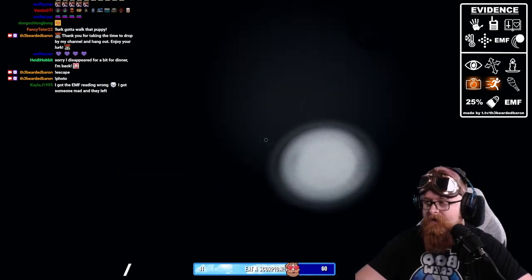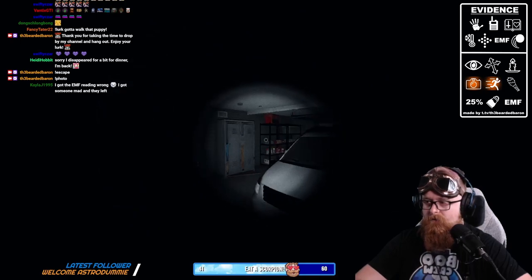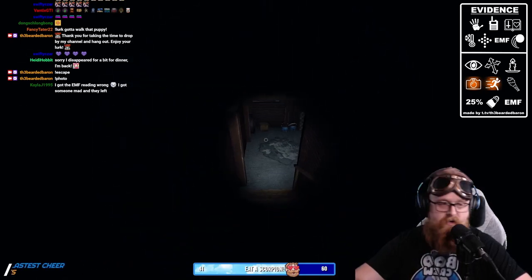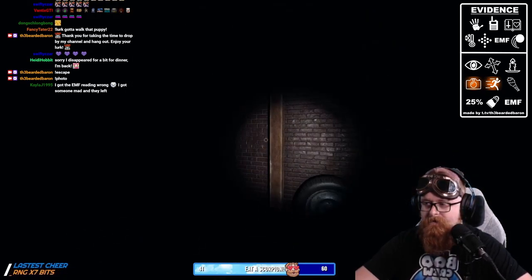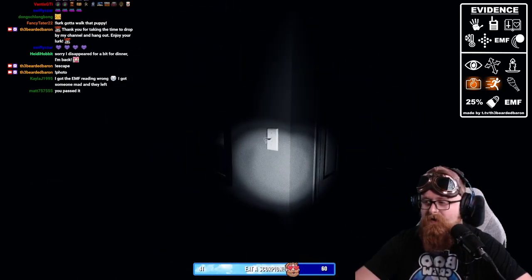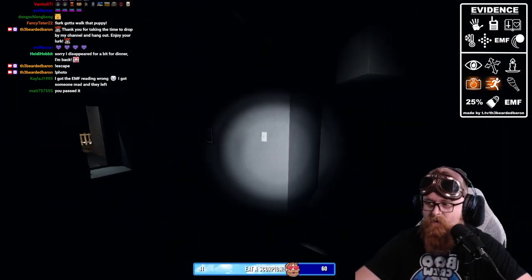Just like that we already got three photos and found the ghost room in about a minute. Now we're also going to turn on the power — I looked at it wrong because I'm still used to the old red breakers, not the fancy new ones. I passed it; my brain doesn't register if there's anything else on the wall.